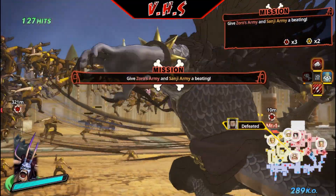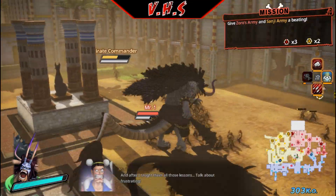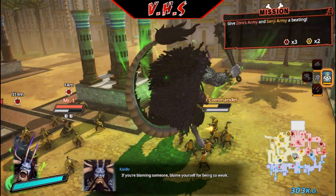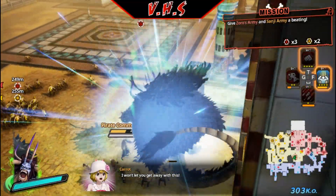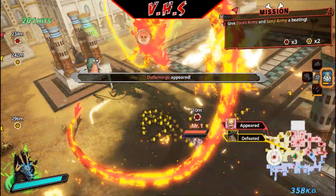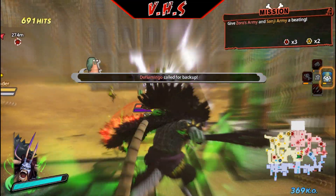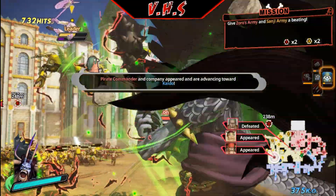Same thing with the map on some stages, at least. This first one seems to be consistent. Mr. 1, become Mr. Dead — along with Mr. 2. If you don't die... there we go.